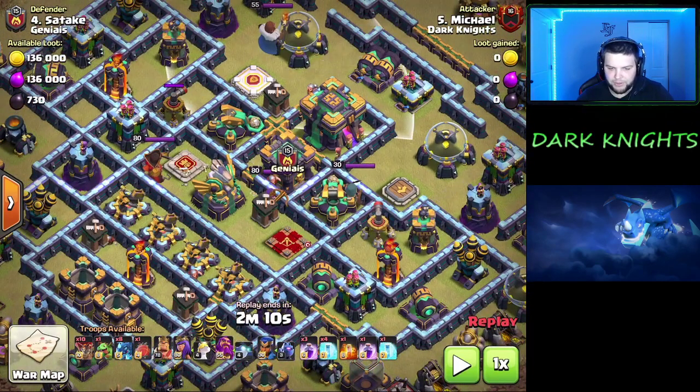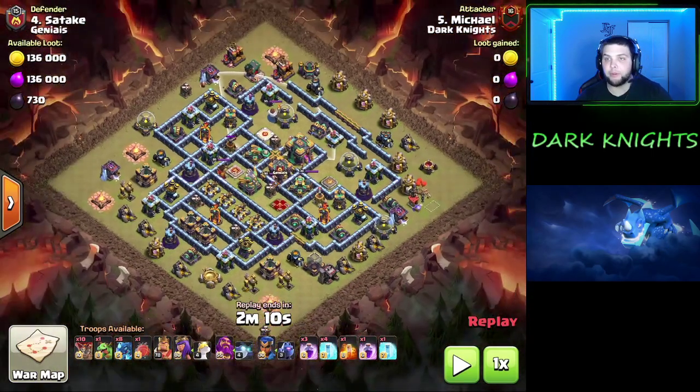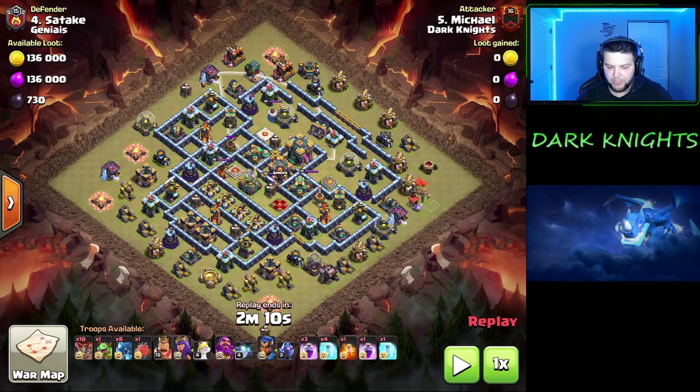This guy made the mistake of pointing both sweepers in the same direction — one's pointed this way and one is pointed this way, so they're both pointed the same way. So there's no need to bring zaps at this point. We just bring a couple more freezes, which helps us keep defenses frozen to get our troops really going.